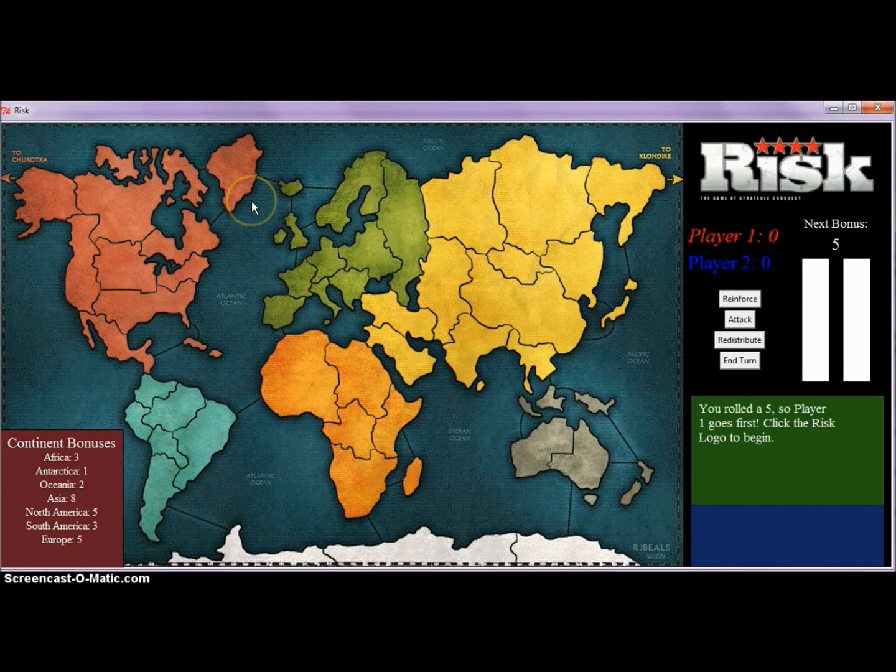Some features of the board that I'd like to mention: whenever you hover over one of the countries, it shows you in the bottom right-hand corner what country it is, and also once those countries are assigned to the different players, it will tell you which player is controlling that country and how many troops they have placed there.